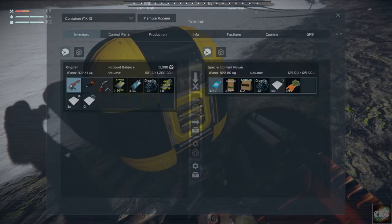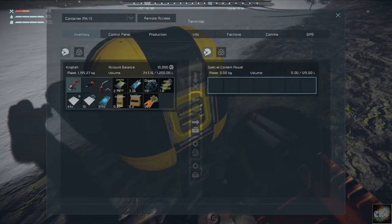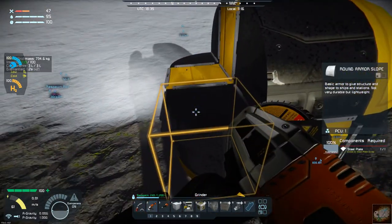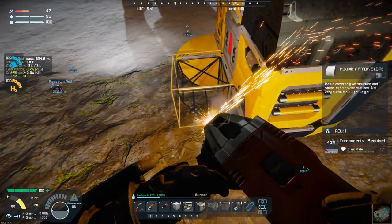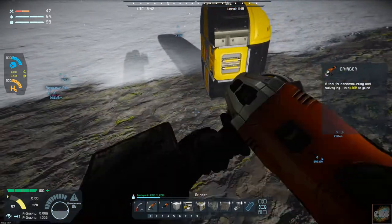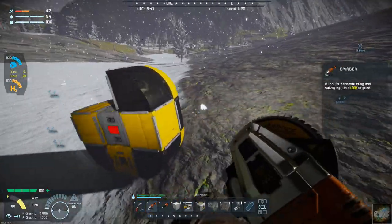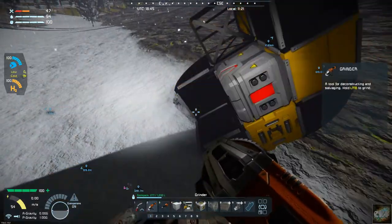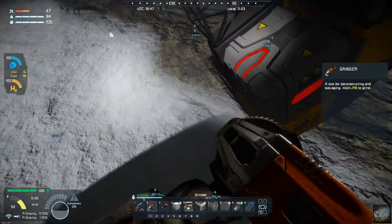All kinds of stuff: credits, cucumber seeds, fertilizer, organics, steel plates — we can use those. Let's grind some of this stuff down. What I'm going to try to do is save the battery, just like I did last time, and see if we can finish up our recovery vehicle and come over here and salvage this battery. I don't want to touch the battery because it'll just turn to scrap.